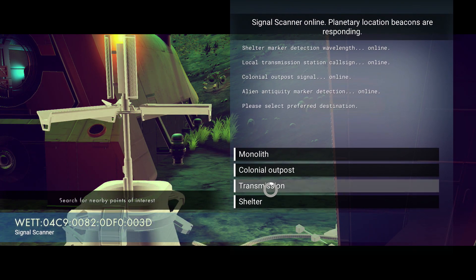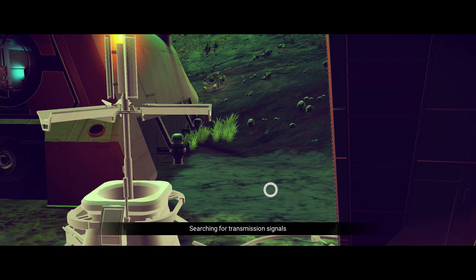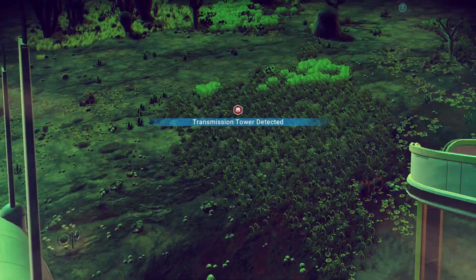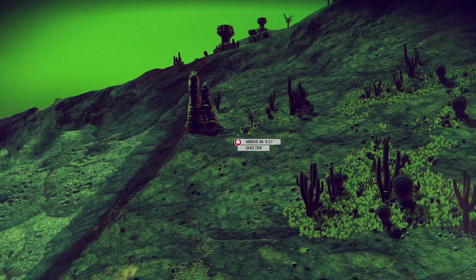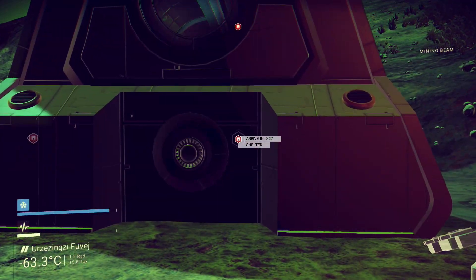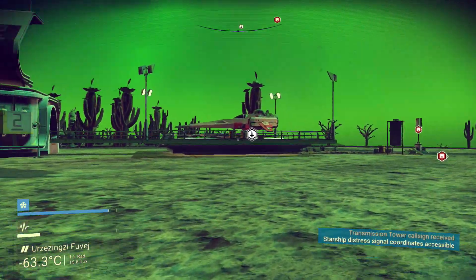When you open the waypoint, you want to choose transmission, because you want the transmission to be either a crash ship or an observatory. If it's not a crash ship, that's fine — it might bring you to a transmission tower or observatory, and that'll be perfectly fine. Once you get the observatory location, you want to head over there.